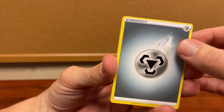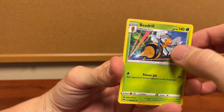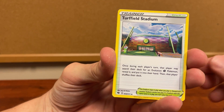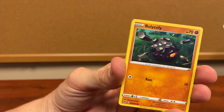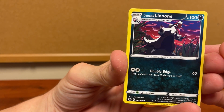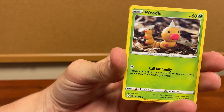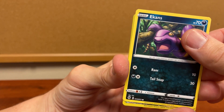We got energy — shocker, right. Nidorina — we've gotten some good ones of that one, it's a good card. Turffield Stadium. Rolycoly — some of the same ones. Scraggy. Well, hopefully we're getting some of the similar cards. Galarian Linoone. Another Weedle — we got that one today I think.